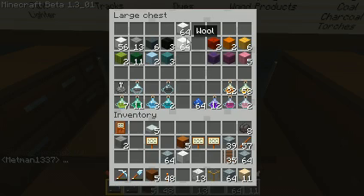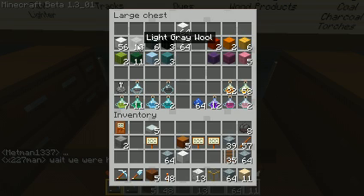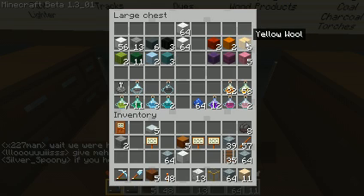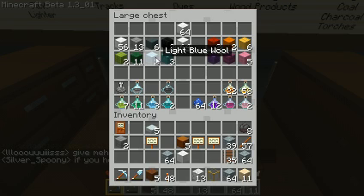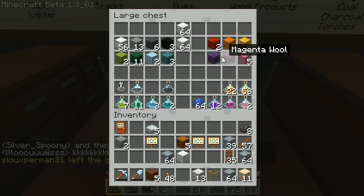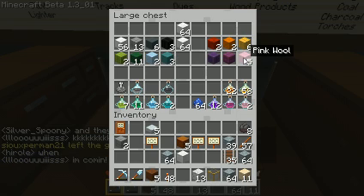Light blue has all my dyes and wools. White, light gray, gray, black, brown, red, orange, yellow, lime, green, light blue, cyan, purple, magenta, and pink.